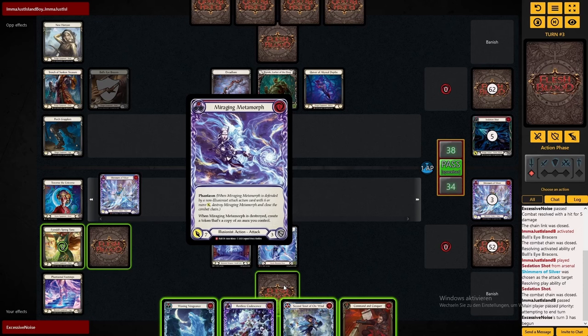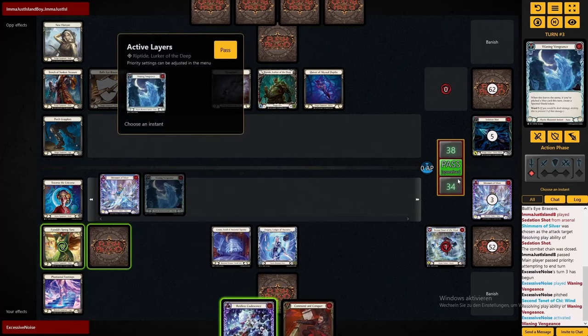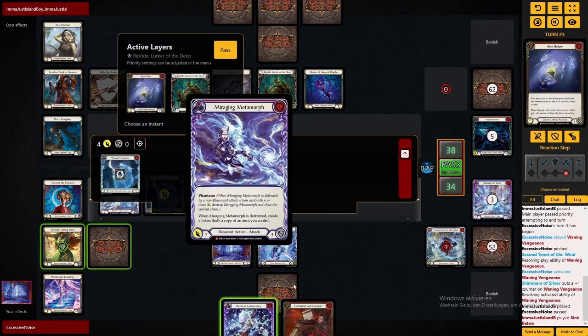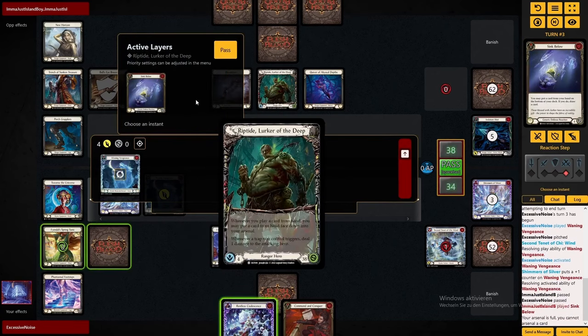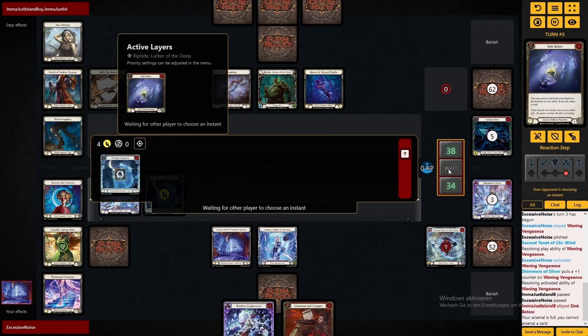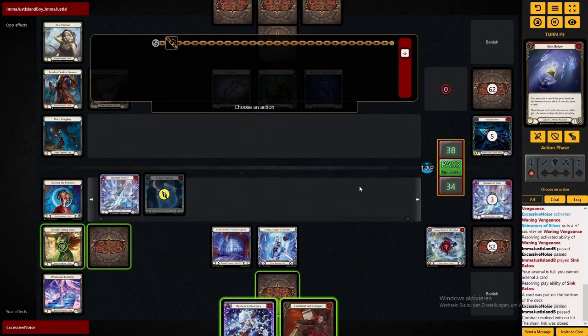Now I'm playing the second Tenet of Cheese here, because of hands like these, where I'm just then able to convert my full 5 cards. The Shimmers give a plus 1 to the Waning Vengeance and therefore go again. And since this is also a very strong card against Riptide — he plays lots of D-Reacts — so we get full use out of this here.